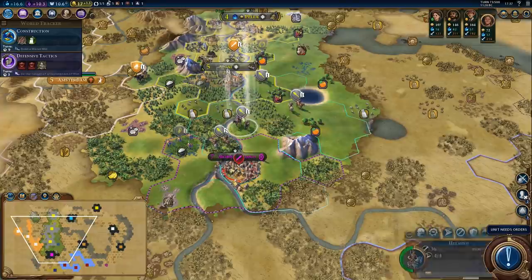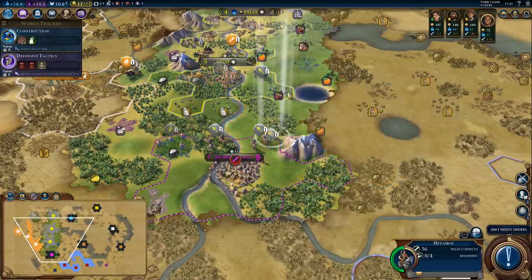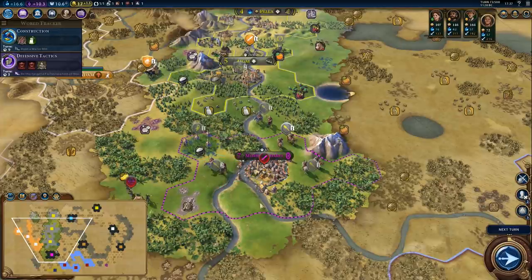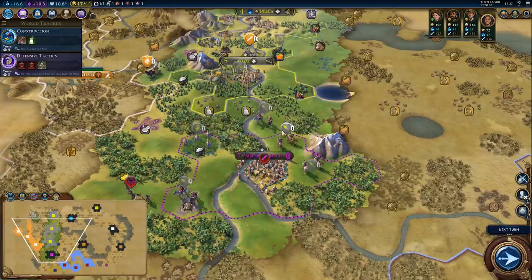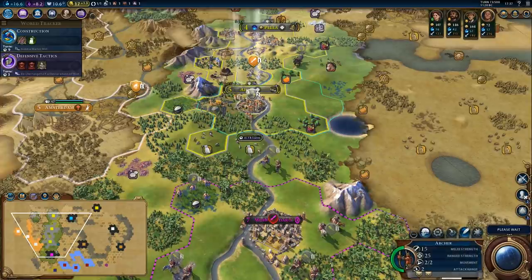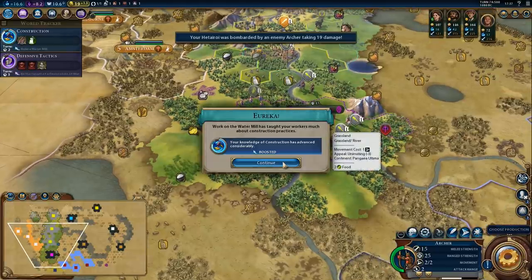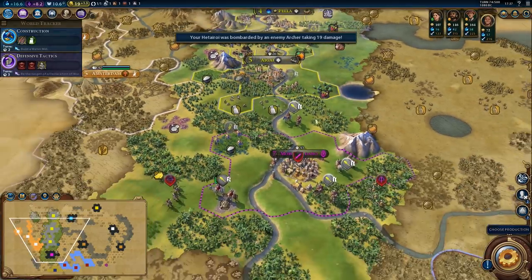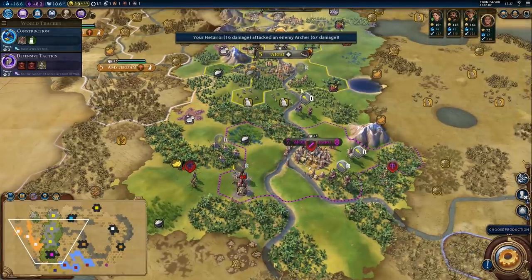Shouldn't be too hard to take the city. We should be able to surround it without any problems. We need to kill that archer. Next we can bring our own archer as well — it's not like he has anything better to do. They do also have a crossbowman. Good to know. Let's kill this archer on the next turn.